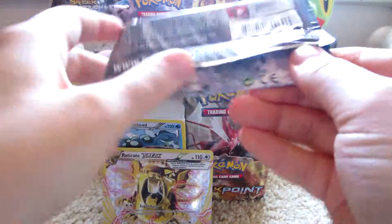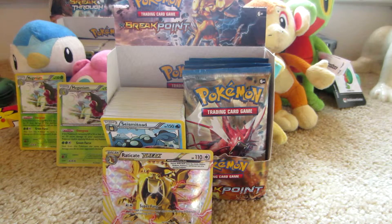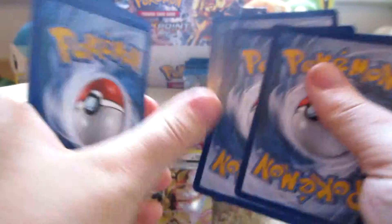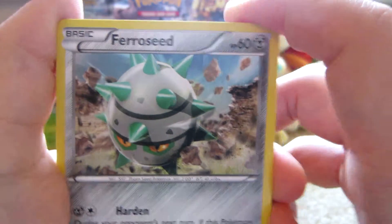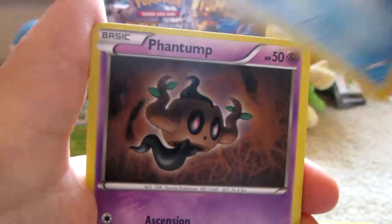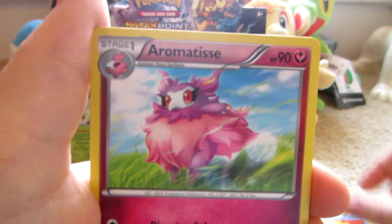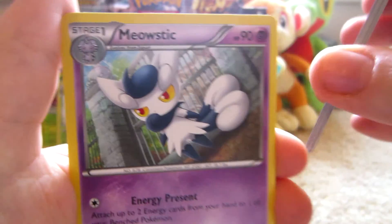Next pack — Luxray Break. Here we have Ferroseed, Blitzle, Sheldon, Wilder, Psyduck, Phantump, Frogadier, Slowbro, Aromatisse, Ducklett Reverse — which is a common — and the rare is a Meowstic Non-Hollow.